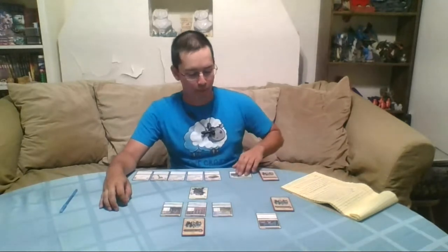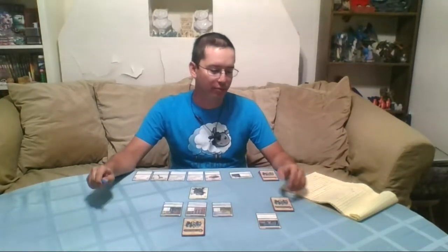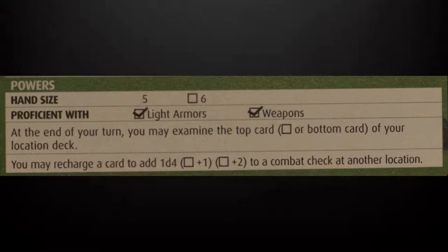My character this time is Harsk. He's best in his constitution with a D12. His dexterity is going to be a D8. The cards you find and encounter in this game will ask you to do checks related to those skills and therefore those dice. The powers area lists what your hand size is, as well as weapons and armor you can be proficient with. Harsk, for example, would be proficient with light armors and weapons.